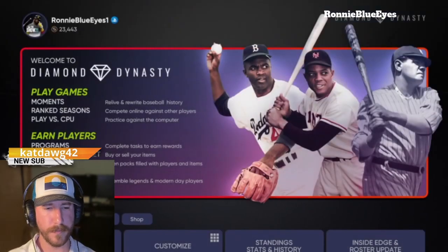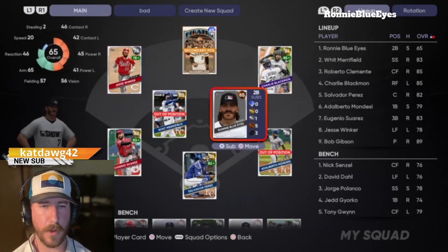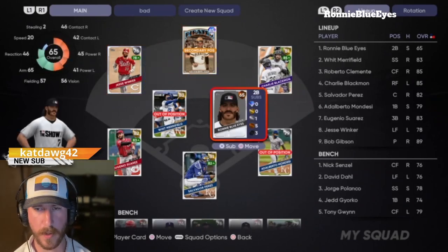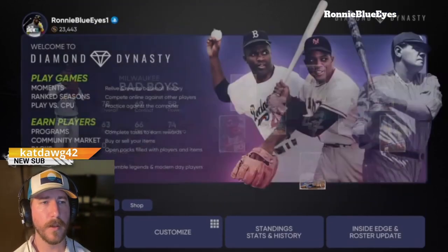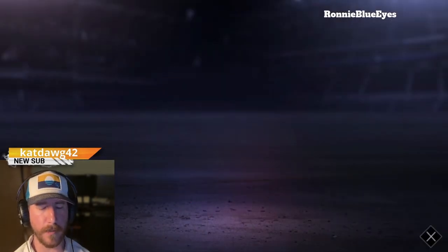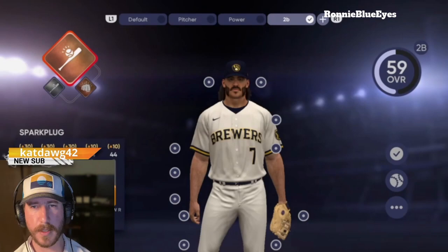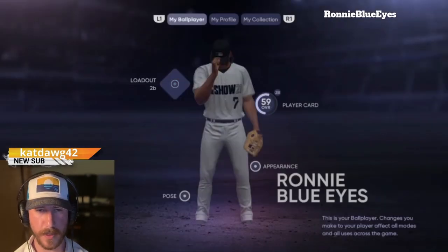All right, so we have to go to Manage Squad. Make sure I'm here — I am playing second base on my Diamond Dynasty squad. Let's go up top here and make sure I've got the loadout that I want. I want the second base loadout — that's what I'm using in the Road to the Show. So that's all good.